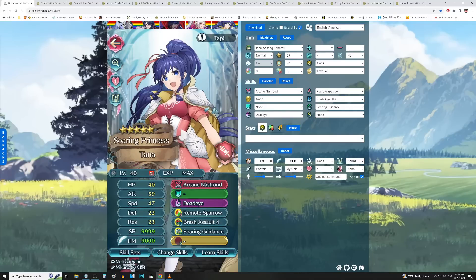And finally, Tana, who is able to get Guidance 4 and Soaring Guidance. She could also be really nice with Remote Sparrow and Brash Assault 4, because flying units that are player phasing are going to want a build like this. Flying units for range types don't really have an ideal B skill at the moment, so Brash Assault 4 actually works out pretty well for them - giving them the DR, the augmented damage, and the guaranteed follow-up. Remote Sparrow just helps combo with that nicely. Tana can really deck out some units. Another good thing to give her is Firestorm Dance 3, because a lot of dancers are going to be wanting Guidance 4 and Soaring Guidance and the new Gold Border Dance skill.